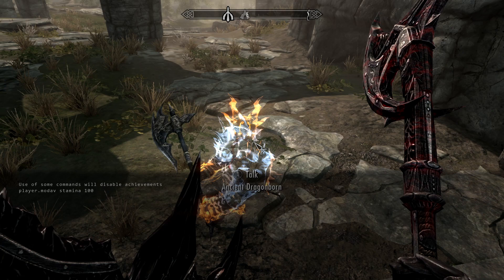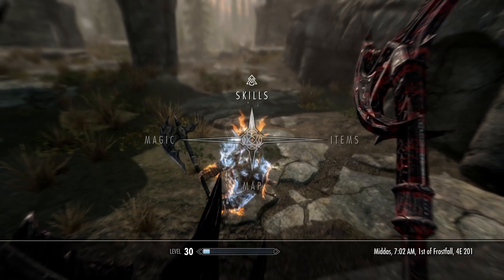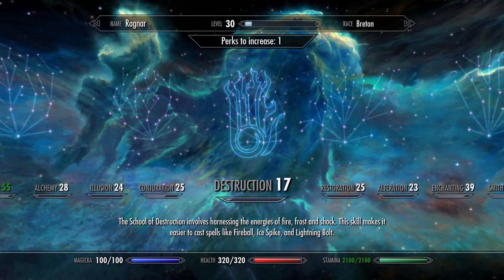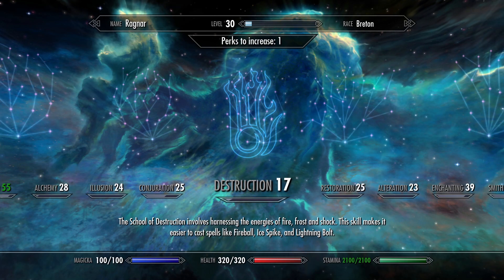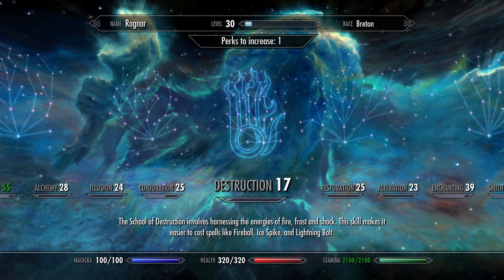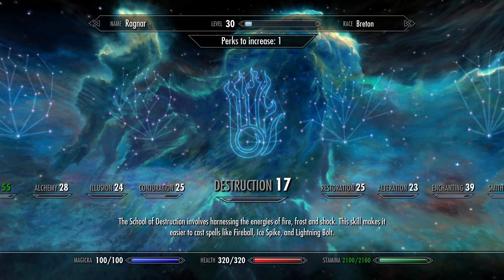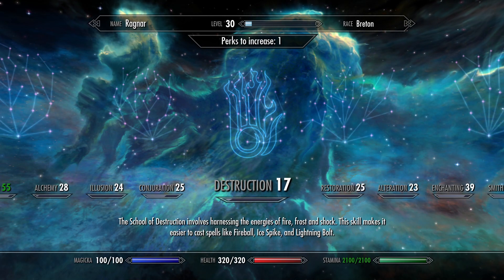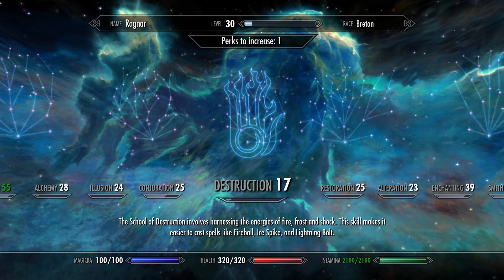It's gonna show up just like that. Now hit that little squiggly sign again to open it up and see if it worked. As you can see, it's now at 2100. You could do the same thing with your magic, your health, and your stamina. You can also do the same with dragon souls, items, potions — anything you could think of, you can use console commands for. Give it a quick try and let me know what you think in the comments below.